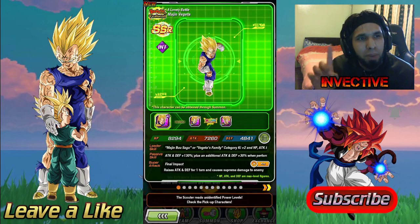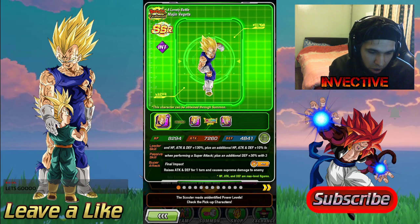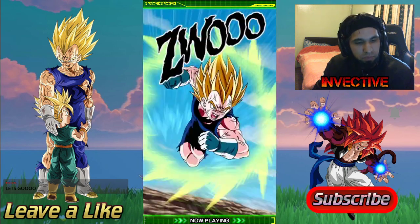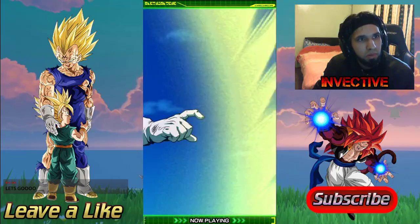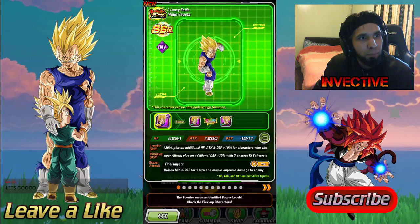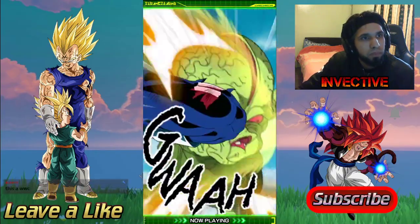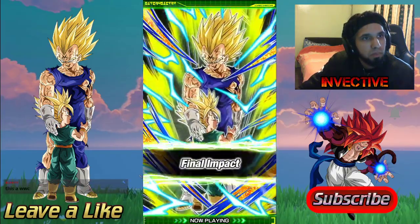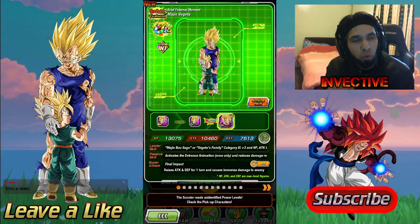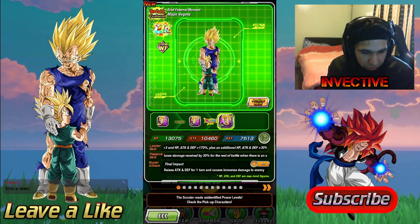There's one unit I wish they had on the banner which they don't, but that's fine. Let's go ahead and check out Majin Vegeta's super attack animation — this is before he awakens. We get that beautiful Final Impact animation, and when he awakens it's the same deal. Absolutely beautiful.